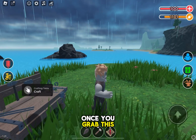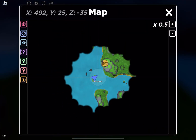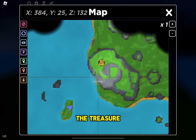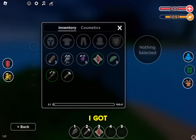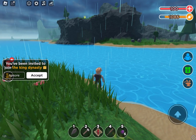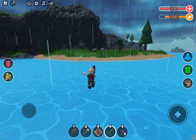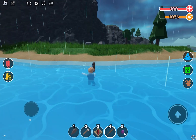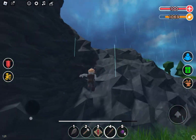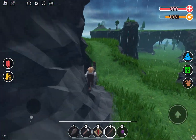Once you grab the map, tap on it and you will see the treasure — the treasure location. It's right in front of me. I got lucky. There it is.